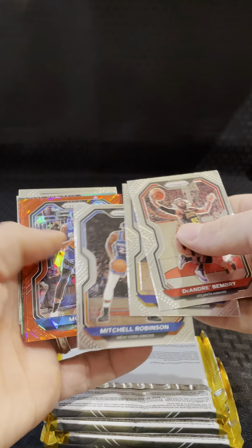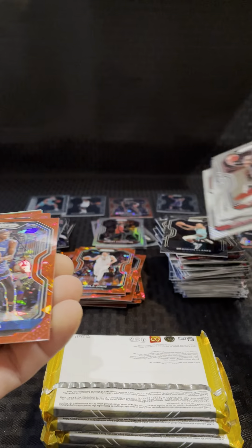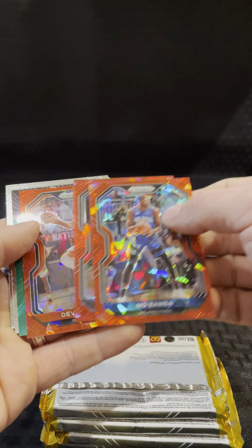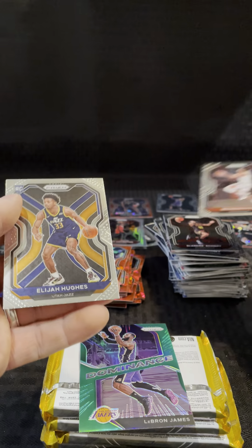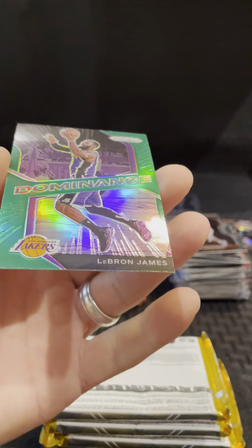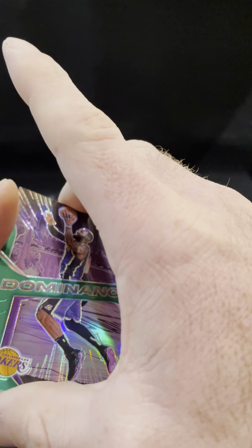Looney. Mitchell Robinson — stuck together. Troy Brown Jr. Red Mo Bamba. Joe Harris. Give me a rookie. Green LeBron Dominance — that's nice. Booker. And Elijah Hughes rookie. That looks pretty good, good condition too.